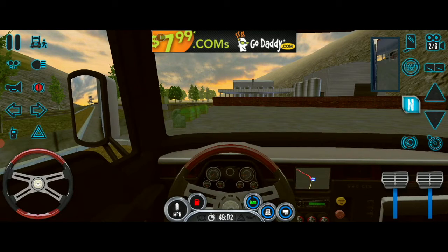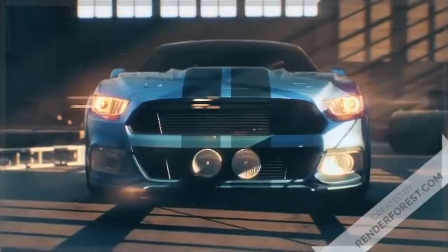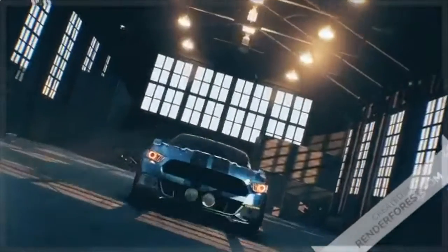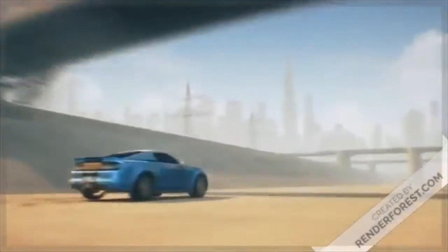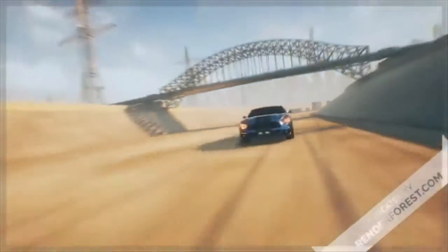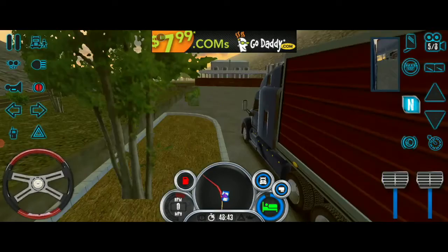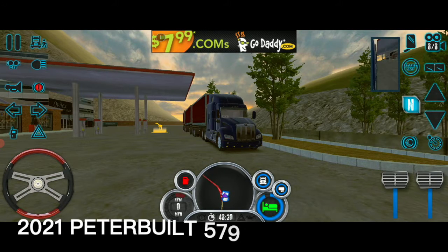My driver finally got here and I found out that this is a truck I'm going to drive to Dindua in the last couple of miles left. You never see this before — this is the Peterbilt 579.